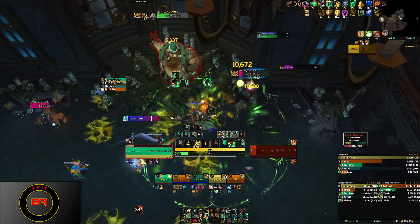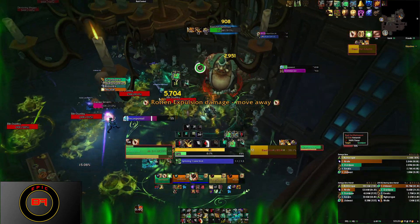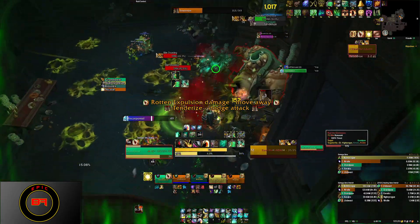Whatever you do, switch DPS to the adds once the servants start coming towards the boss. If any of the servants reach him, it increases his damage. You can stun the adds, you can CC the adds.